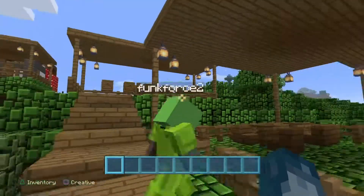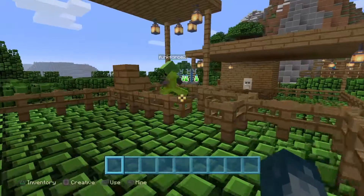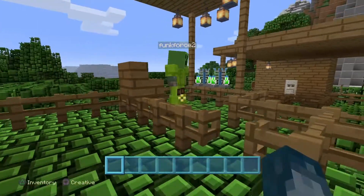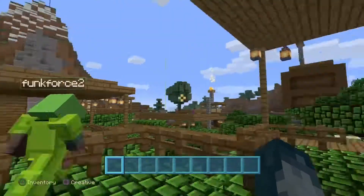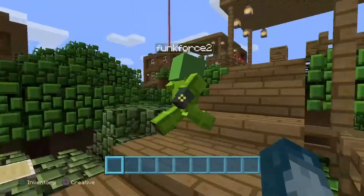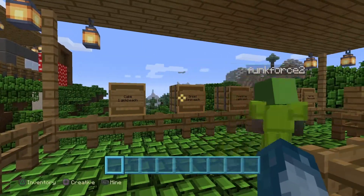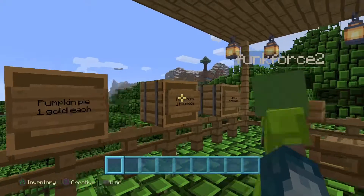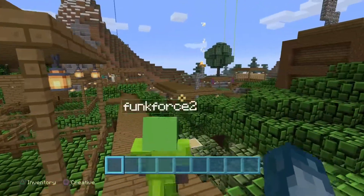Over here is our coffee shop — nothing really special, just some tables, chairs, and speed potions. That's basically it for the coffee shop. Up here is another one of our markets where you can get cake, bread, pumpkin pie, mushrooms, and carrots. That's basically it for that market.